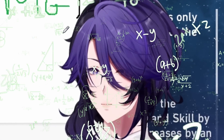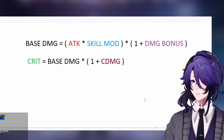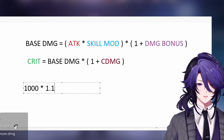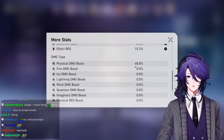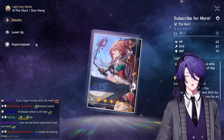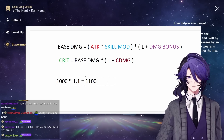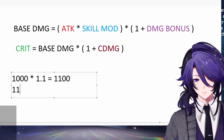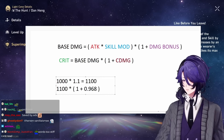Does that make sense? This is the simplified version without taking into account enemy defense and resistance. If you have 1000 attack and your skill modifier is 1.1, that's going to be 1,100. For your damage bonus, if you have 48.8% physical damage boost and an item giving 48% more basic attack and skill damage, it's going to be 48.8 plus 48, so 1,100 times (1 + 0.968).